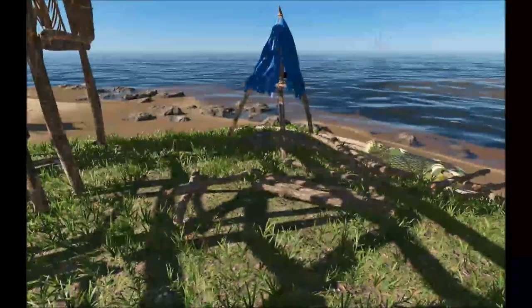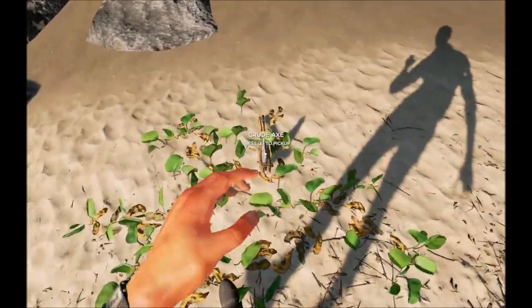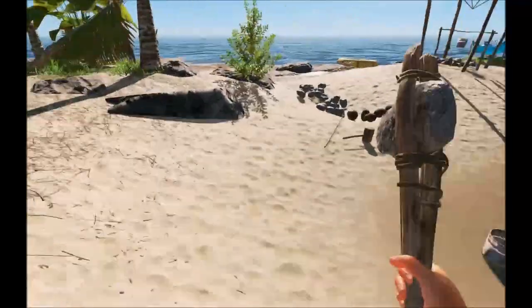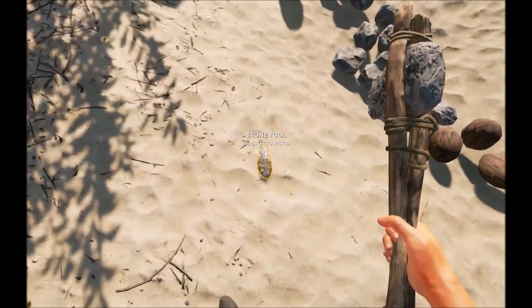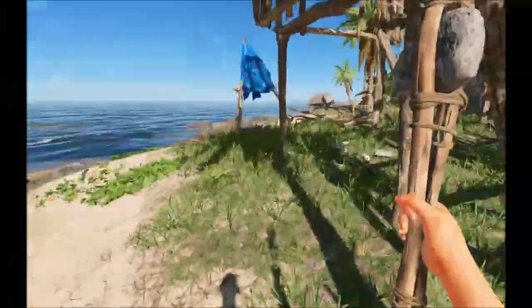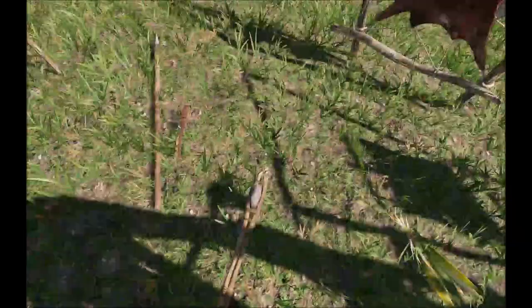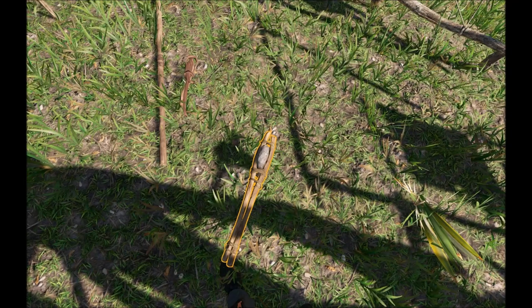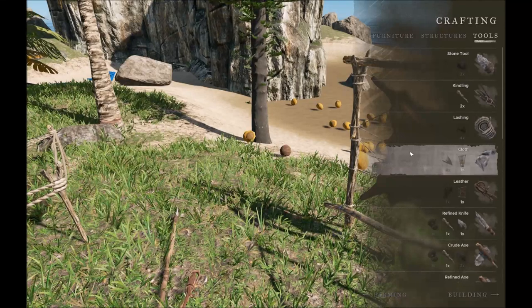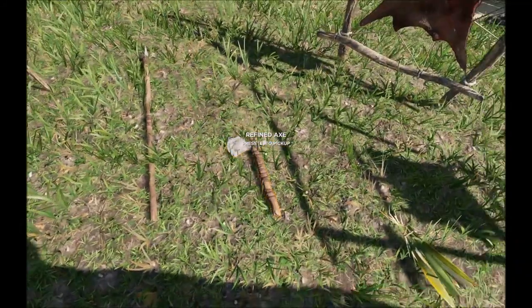For the refined axe, I need a crude axe and a stone tool. Let me grab those — I've got a crude axe around here somewhere. Everything is a bit of a mess until I can figure out my storage system. Dropping them so you can see: we've got our leather, crude axe, and stone tool. Go to the crafting menu, scroll down to refined axe, and now we've got the crude axe, stone tool, and leather — go ahead and create the refined axe, and you can see it's wrapped in leather.